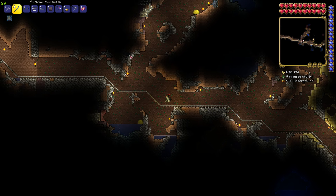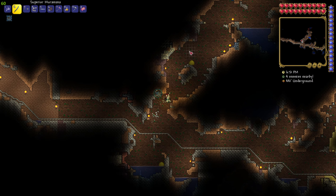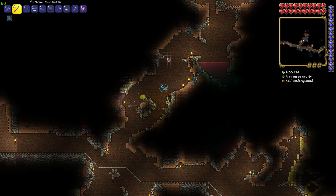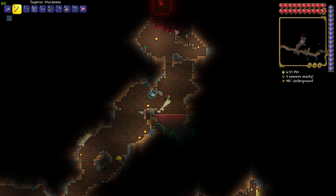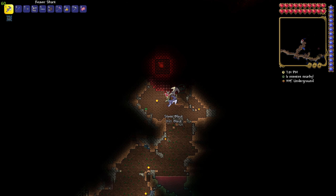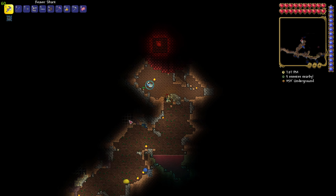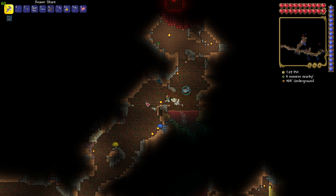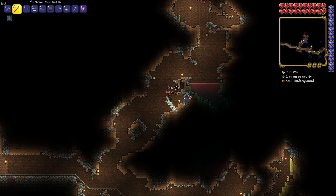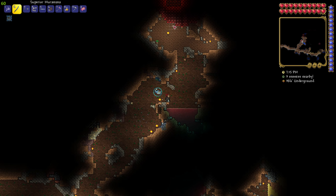Wait — here are the Crimson Hearts! So apparently the way you summon this boss — the flying brain guy — is you need to smash these hearts. But you have to dig through this crimson stone first. Oh no, that failed. Yeah, we're not ready for this with our current gear — we just can't smash the hearts directly because we can get one but this approach isn't working.